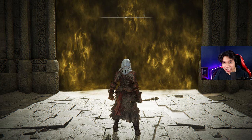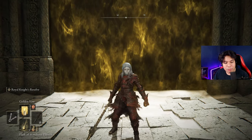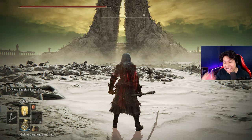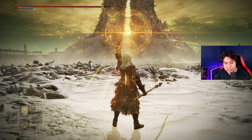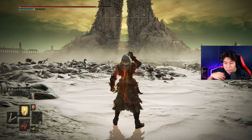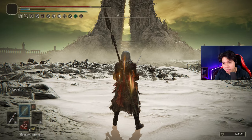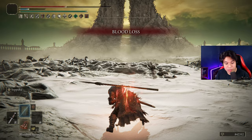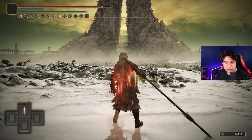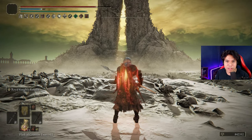This build is the same as yesterday's one, but we are going to integrate the bleed buffs. To buff your character, use your Flask of Wondrous Physic first, then cast Golden Vow, then your body buff — in this case Blood Boiled Aromatic, but you can use any other body buff you want. Once you have done that, two-hand your Seppuku weapon and use it. Just after that, refill your HP and FP, and you are ready to go. Once you are in the boss fight, use Royal Knight's Resolve before dealing a consistent heavy attack, and that way you will defeat the boss very easily.